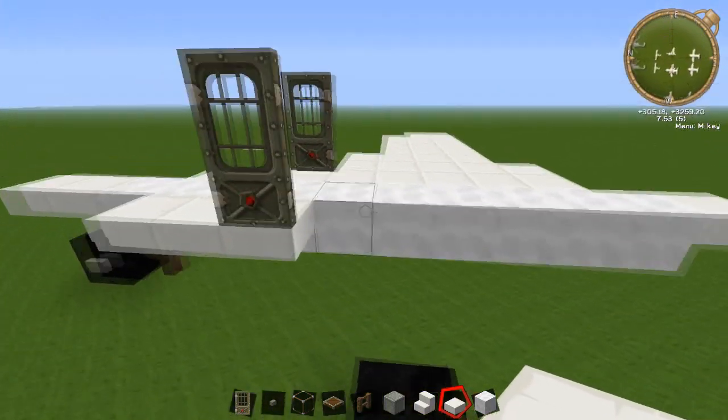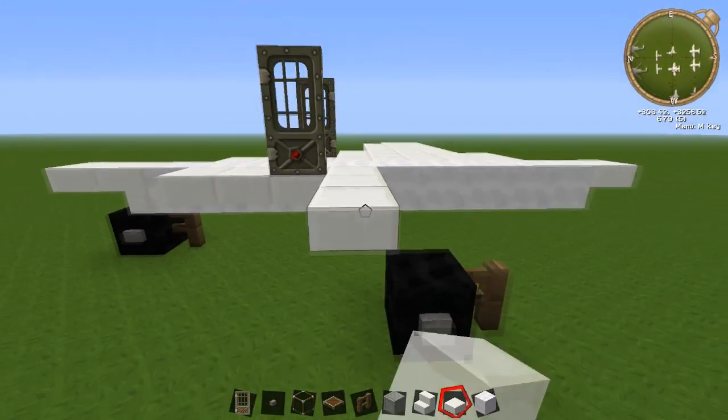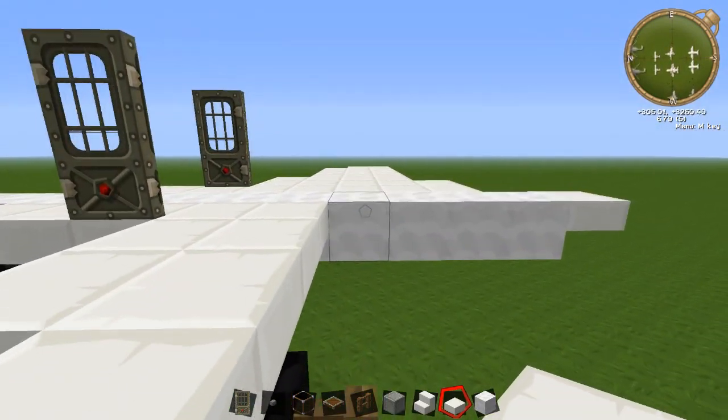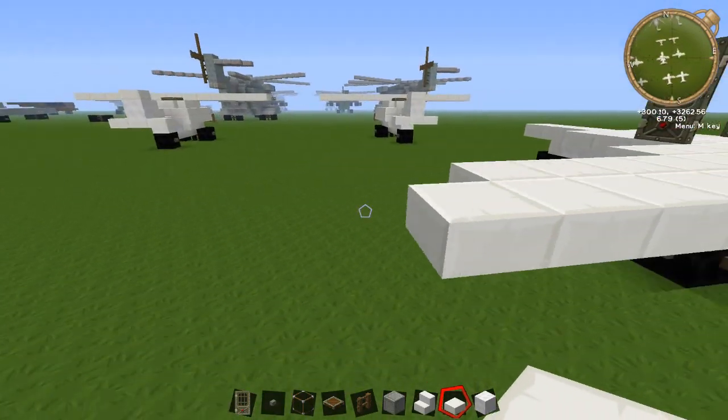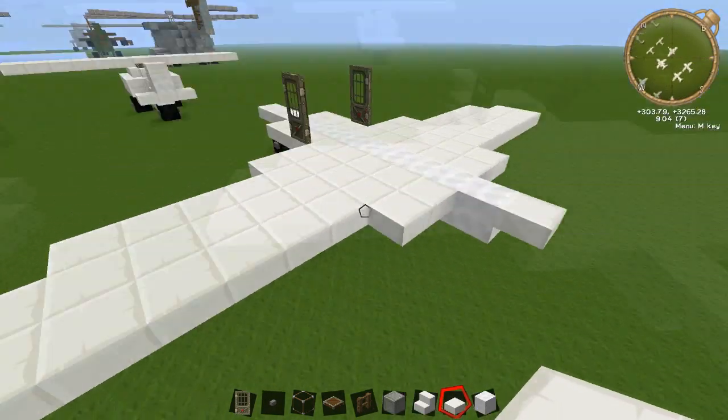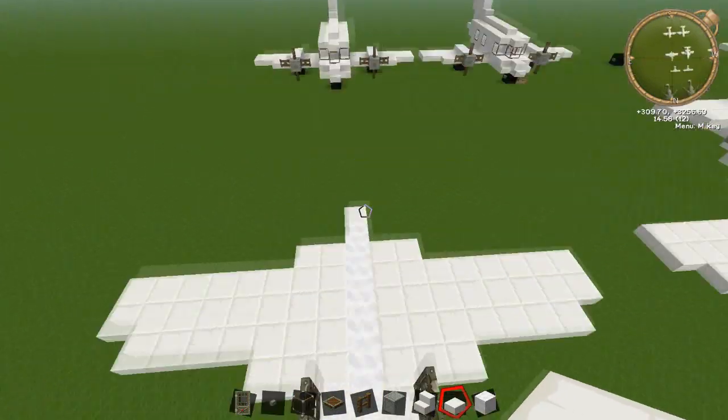Same again on the back. Come to this part, 1, 2, 3. Then 1, 2, 3, 4, 5, 6, 7. Then 2 sets of 8: 1, 2, 3, 4, 5, 6, 7, 8. And this is going to be our other 8 here. Then just a 2 on the back, and that finishes off the wings. We'll get onto the next layer.